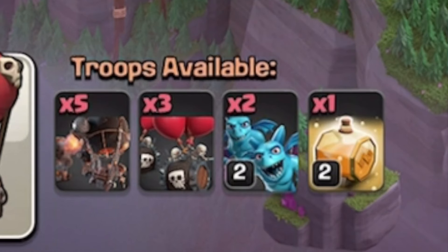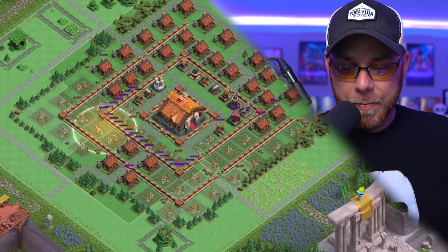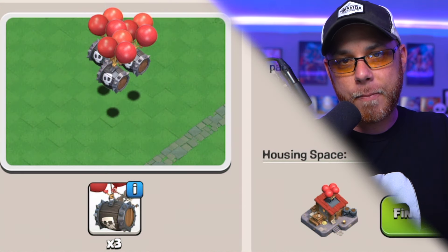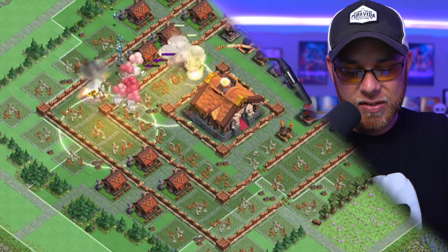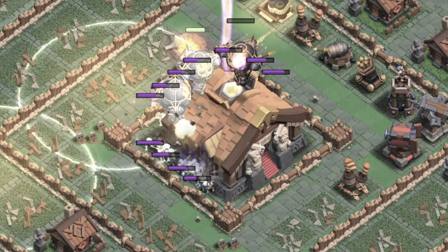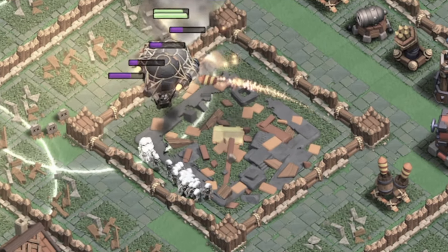You know how you unlock something new and you just want to see what those two items do together? Well, that's what our final army involves: Rocket Balloons and the Skeleton Barrels. This base right here is a Capital Peak, and it's already been attacked twice. Cartoons is going to come in with the same exact army to take this base down. What's really cool about the use of Skeleton Barrels is that when you drop one, there are three barrels associated with it, which spawn 24 total skeletons. He comes in on this base with the Rocket Balloons with the intent to clear out the Capitol Hall.